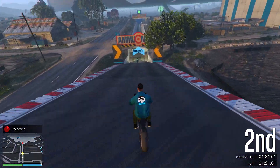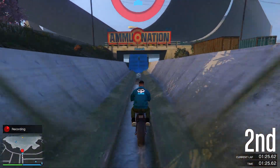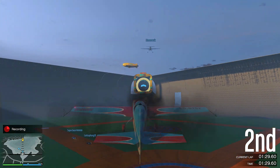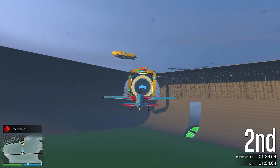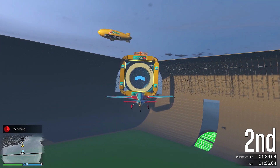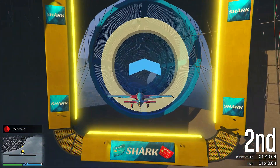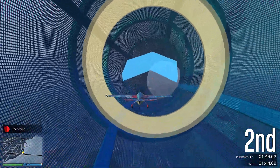Now we're about to transform into a plane — for this part we're using the Mallard. As you can see, this is a pretty old plane in the game, it's been in there since story mode. We're right behind this guy and he's not making any mistakes so far, so this might be interesting.